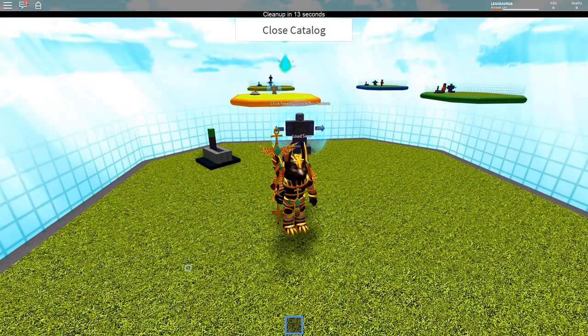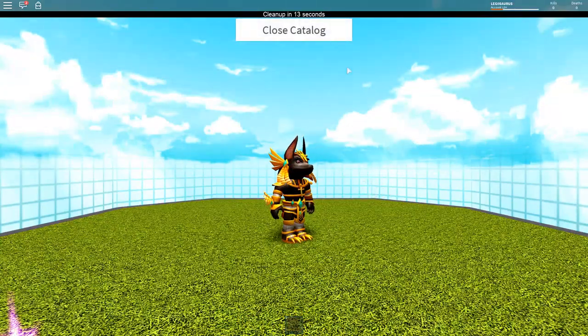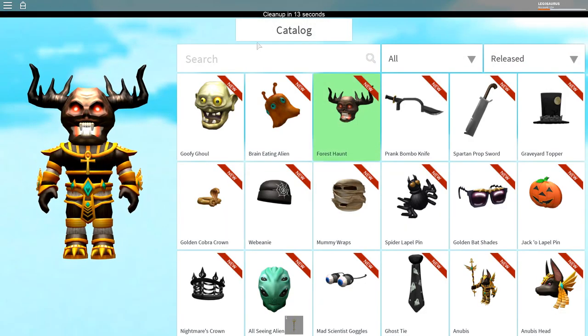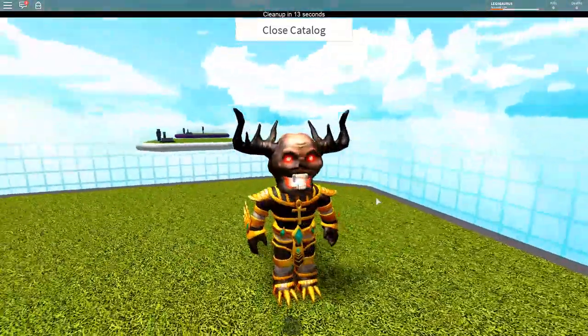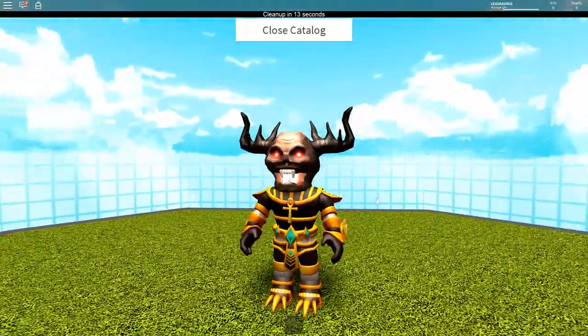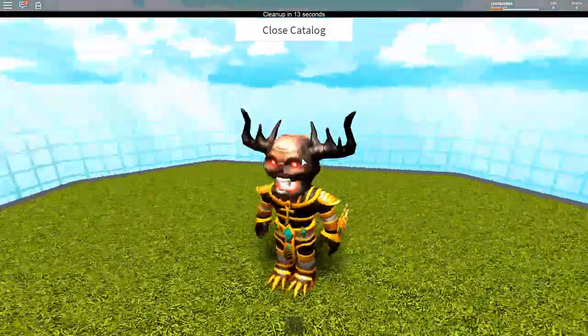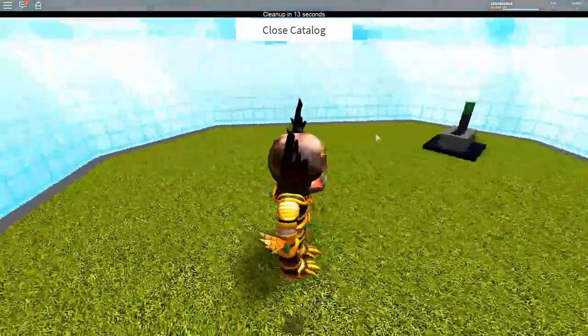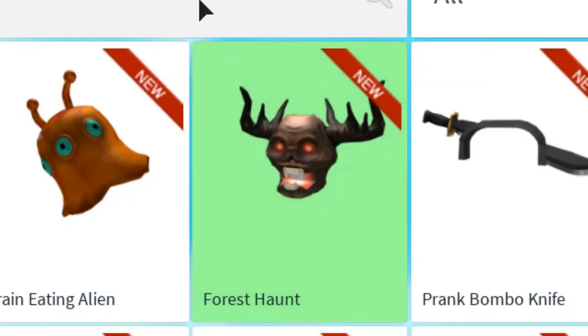If you're in the United States and you cannot or don't want to go to Walmart, then you can also go to GameStop where you can get a helmet and a package. The package is $40. You get the helmet regardless of what you buy — you always get the helmet. And the helmet looks like this. Oh, it's crazy — absolutely scary. It's like a skull but with antlers, like a demon mask. It's called the Forest Haunt.